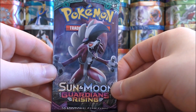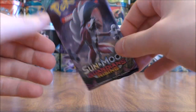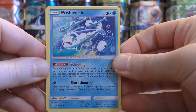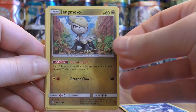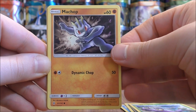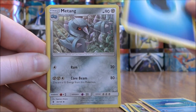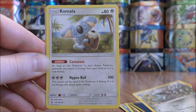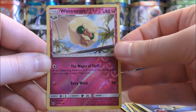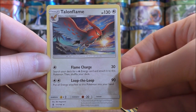The second Guardians Rising pack now, with Lycanroc on the cover artwork — did very well in the first Guardians Rising pack. This pack starts with Wishiwashi, Jangmo-o, Wimpod, Machop doing the dab, Wailmer, Water-type Energy, Mantine, Komala, Energy Loto, a Reverse Holo of a Whimsicott which is an Uncommon, and the final card in the pack would be a Talonflame.